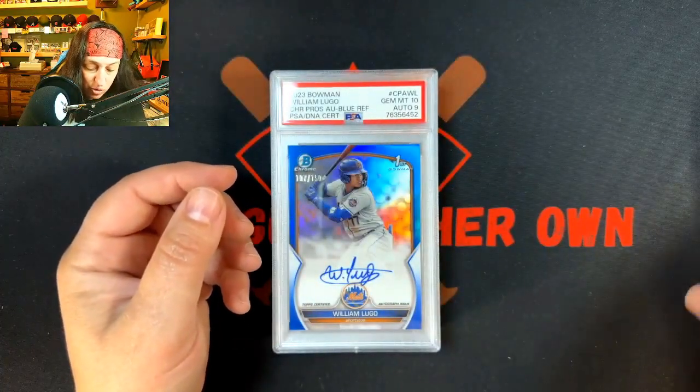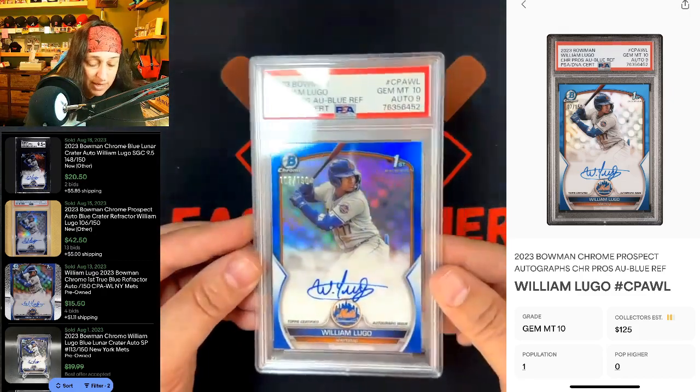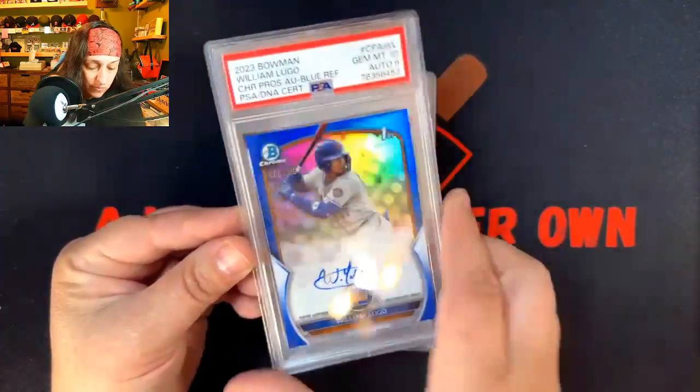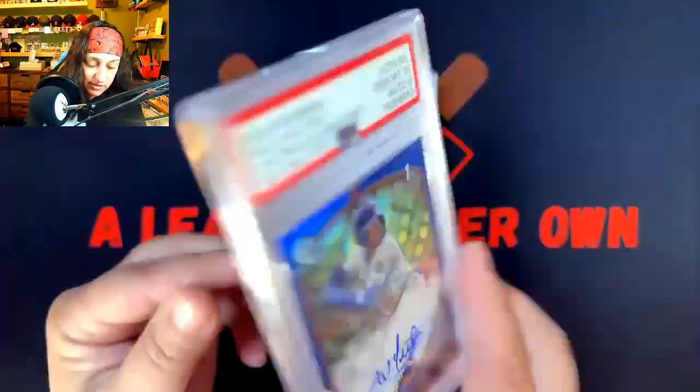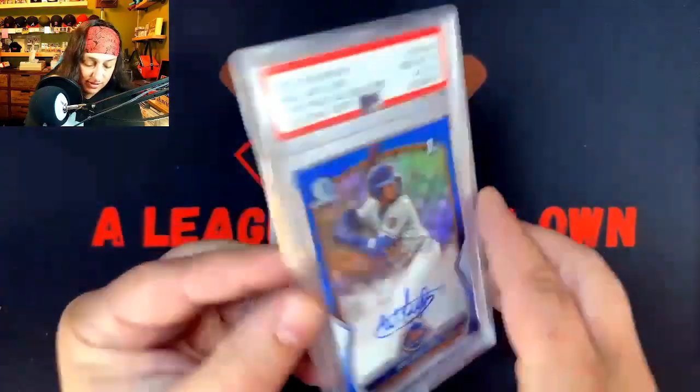Alright, William Lugo — blue, true blue. Got a Gem Mint 10 on the card and Auto got a 9. Numbered out of 150. Kind of a nice color match going with this one. That's awesome.